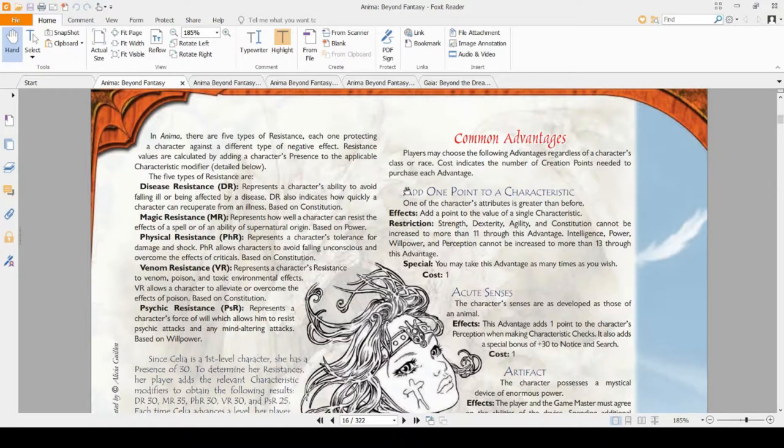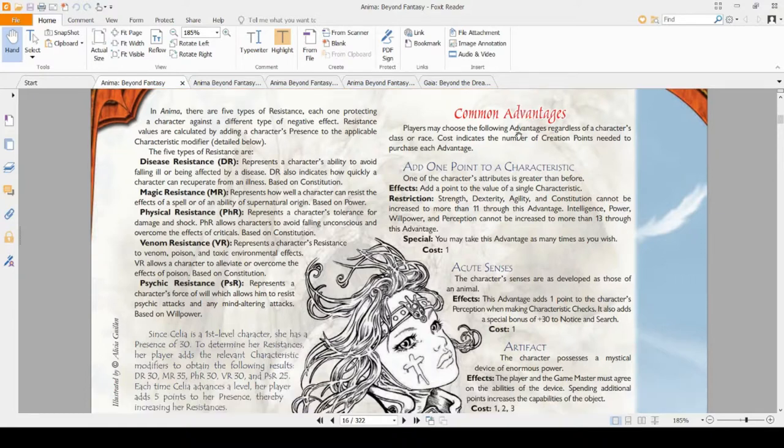I will try and remember to put some time codes for each individual book discussion in case you want to skip around between them, but I might forget that, so sorry. Anyways, let's start with the common advantages in the Core rulebook, starting with adding one point to a characteristic.